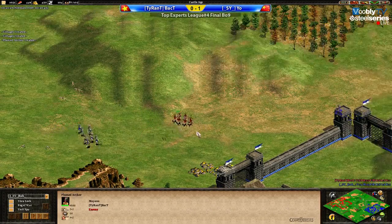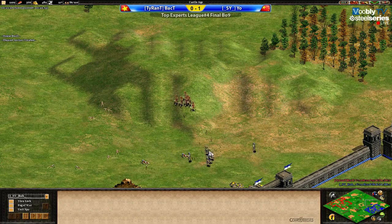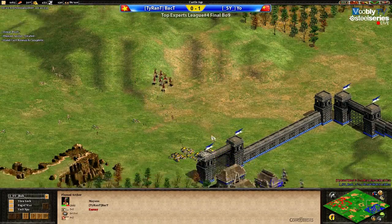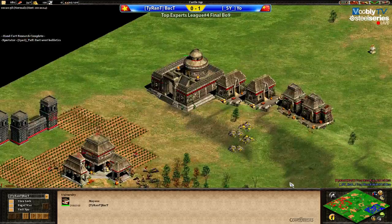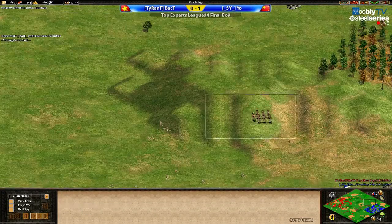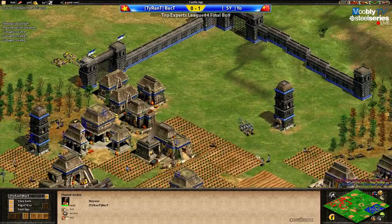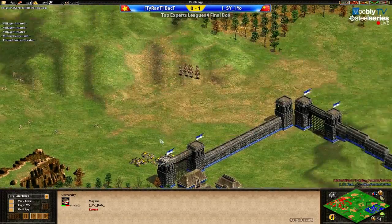There's a nice fight here — Yo had the plus two, BackT didn't. But now BackT has it. BackT searches the hill — very nice job! He killed a few plums from Yo. Yo doesn't want to engage anymore — very nice micro by BackT going to the hill. Wait, does he have ballistics? Yes, he does. That's why — it wasn't so much micro, it was ballistics kicking in for BackT. Is ballistics something players do a lot in Castle Age already?